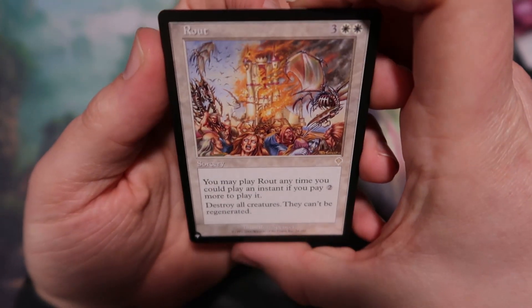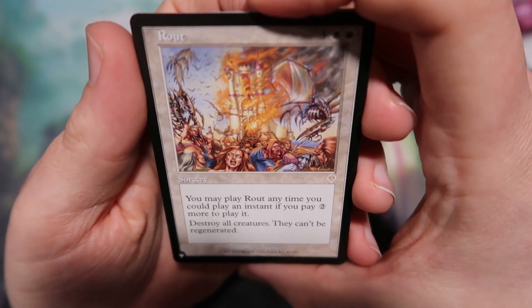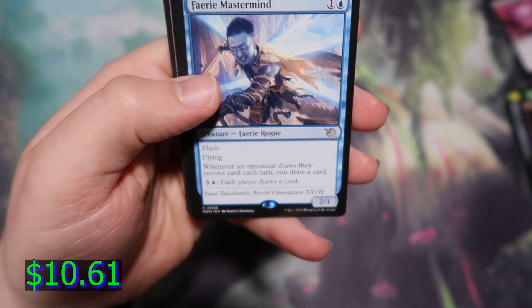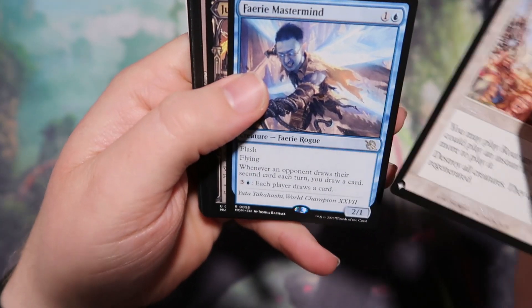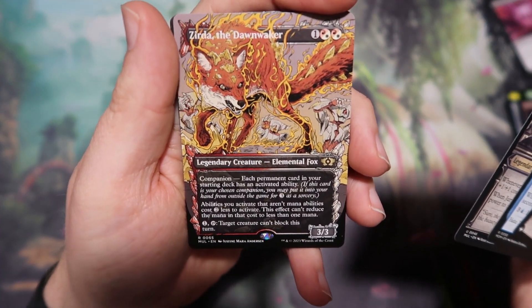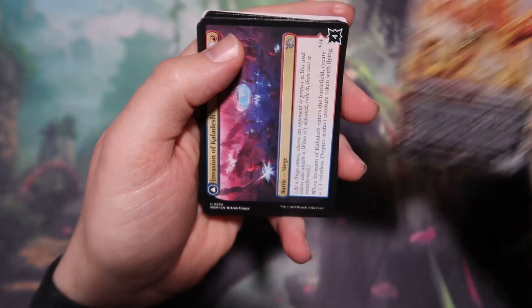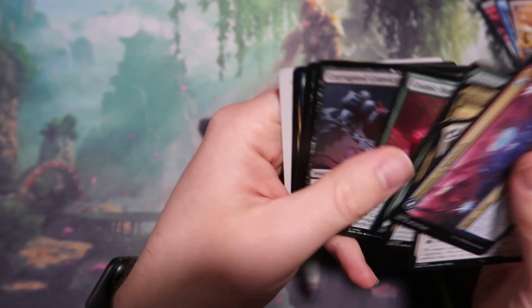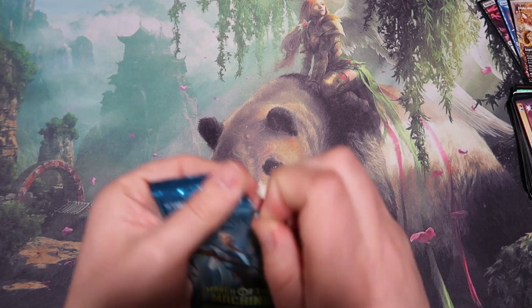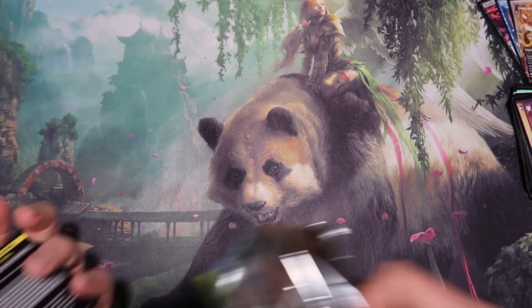We start off the next pack with another list card — we get a Route. You may play Route any time you could play an instant; if you pay two more to play it, destroy all creatures and they can't be regenerated. We get a Beam Town Boomstick and a Fairy Mastermind, which is interesting — it's modeled after the World Champion, so it kind of has his face on a card. We get a Zerta the Dawn Waker, and I still love the way this Fiery Fox looks — just super cool. In those Multiverse Legends cards, I feel like they're not really worth a whole lot, but correct me if I'm wrong.